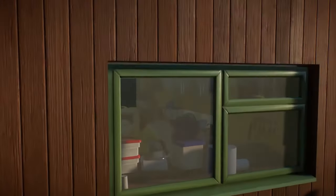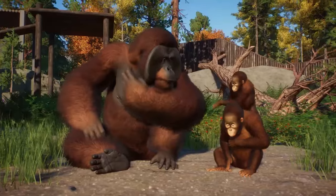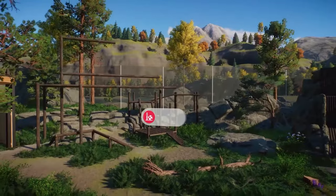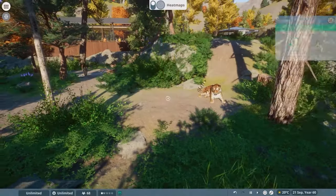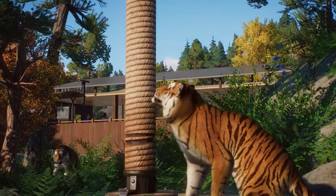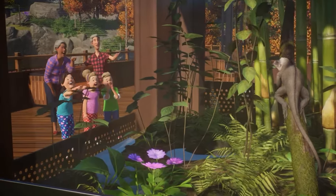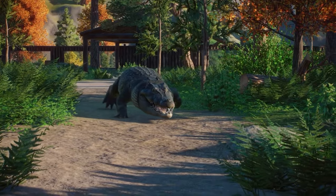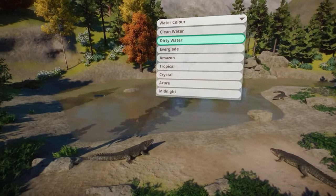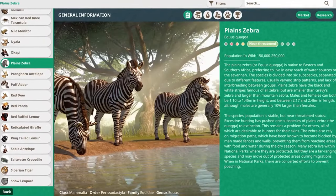A clean view: tidiness equals happiness. Next up, cleanliness. A messy zoo is a no-go. Regular bins and diligent caretakers are your best friends here. Guests don't want to see, let alone smell, the remnants of yesterday's lunch on their path to the penguin exhibit. And speaking of seeing, those staff buildings and utility areas — keep them out of sight. Nothing breaks the illusion of a natural habitat like the buzzing of a generator.